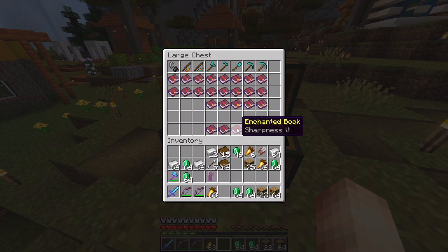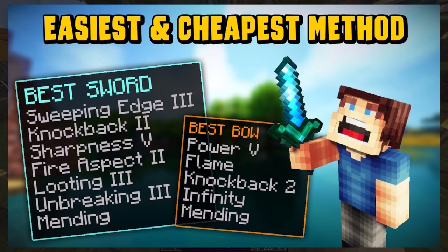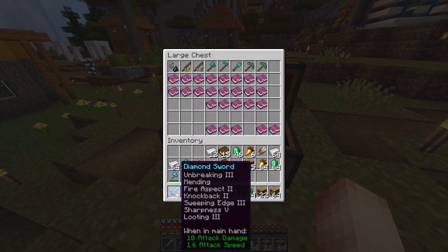You can choose between Sharpness 5, Smite 5, or Bane of Arthropods. Bane of Arthropods is for damaging arthropods like spiders — I was being sarcastic about needing that. Smite 5 is useful for undead, and since the sword we carry is already fully enchanted — if you missed that video, search for 'masbro weapon enchant' — smite on an axe can be a fun option.